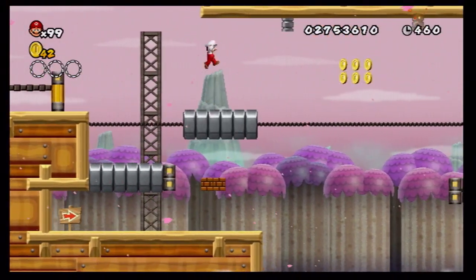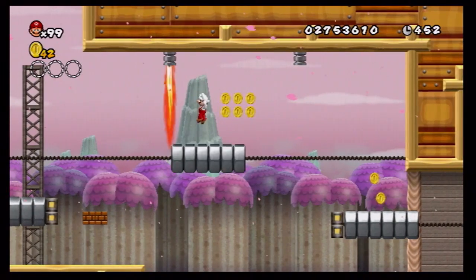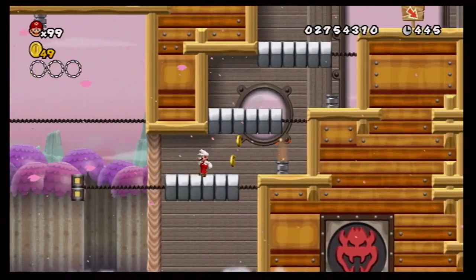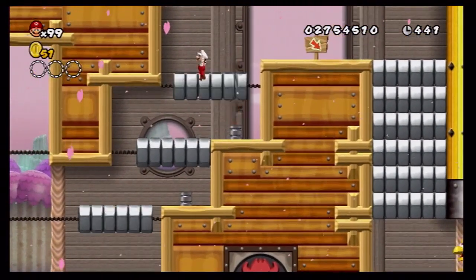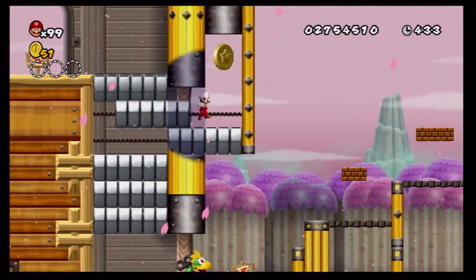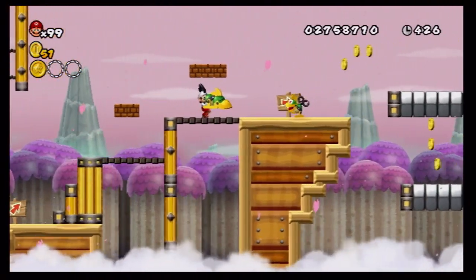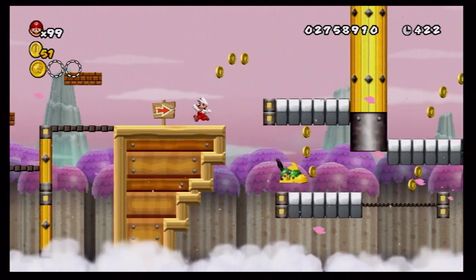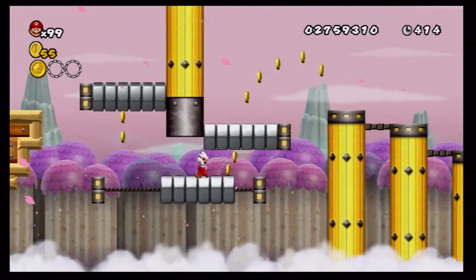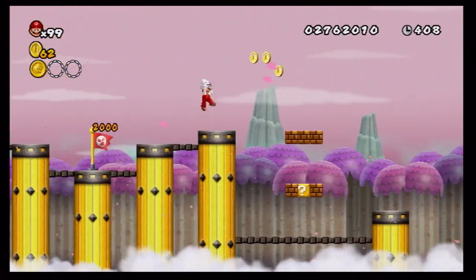I have to go all the way up there — wow. Okay, nothing in there. Found the first star coin! Kill that one. That checkpoint right there — get that checkpoint, perfect.